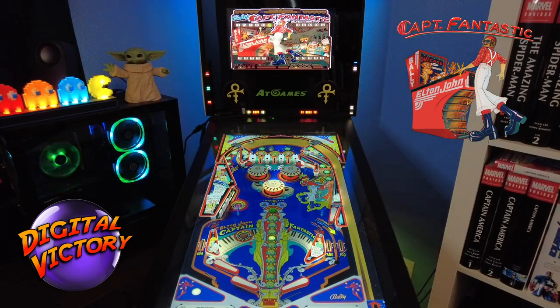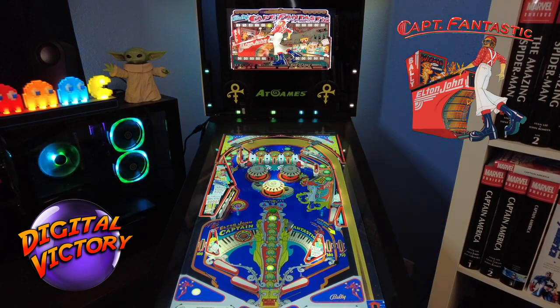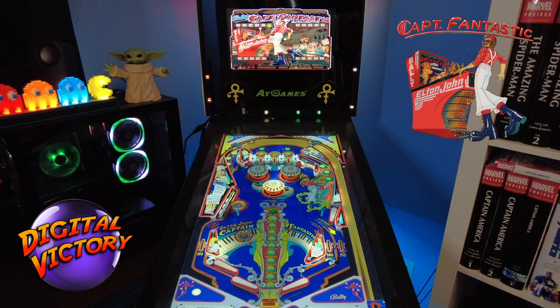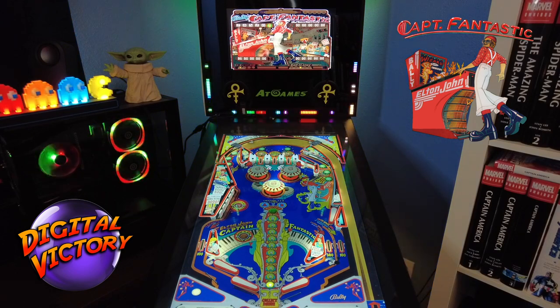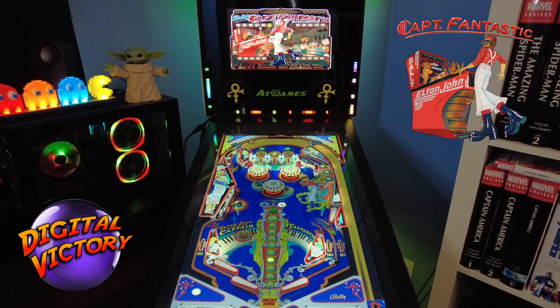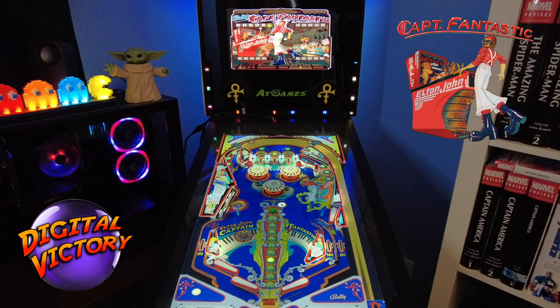Get up there! The key to this table is dropping the ball in those upper lanes and not messing with those side targets. You get a free game at 70,000 — that's going to be my goal. Those two lanes on the right and left are the keys because they will double your bonus if you get both lit up.